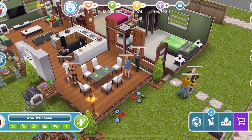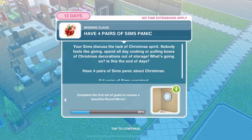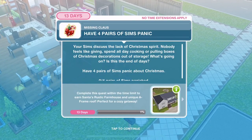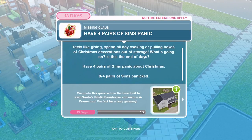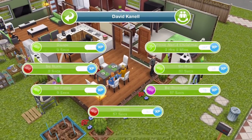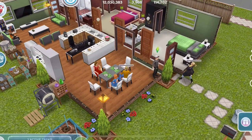Now have four pairs of Sims panic. Your Sims discuss the lack of Christmas spirit — nobody feels like giving, spending all day cooking or pulling boxes of Christmas decorations out of storage. What's going on? Have four pairs of Sims panic about Christmas. You want to have eight Sims if you've got eight Sims. Panic about Christmas is two hours and eight minutes. Just have a Sim selected and click on another Sim.